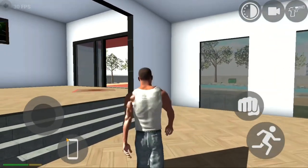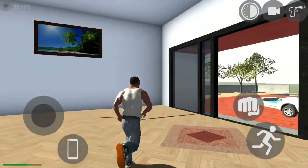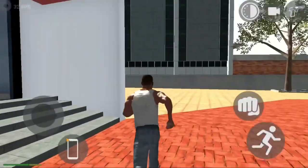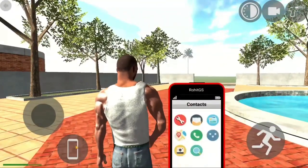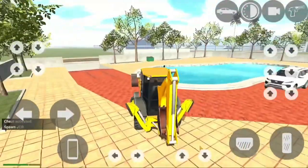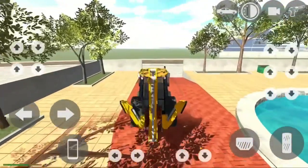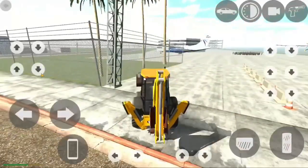So guys, now we have a variety of things. We have a zombie model. This is JCB. We are going to the airport and we are going to the JCB. We are going to the front, the diesel gas, and the available zombies.